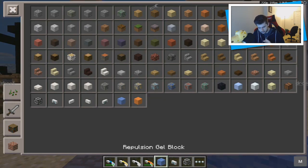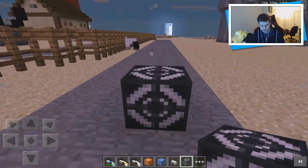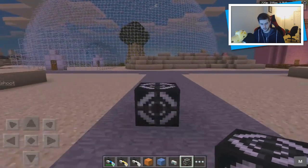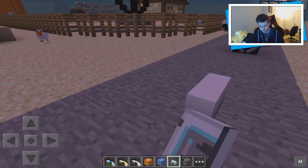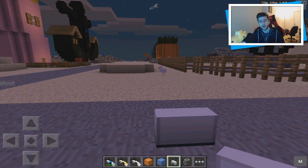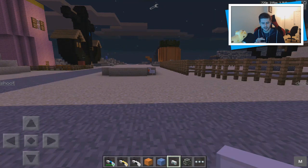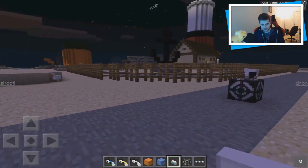We've actually got a repulsion gel block, and we've also got a propulsion. So we're going to start off with the jumper first — it's literally like what it says on the tin. You jump on top of it and it sends you in the air. It just works exactly the way it says: jump and it's going to take you in the air. The radio — listen to the radio. They have actually got a working radio with different sounds in Minecraft. It's kind of the wrong time for me to have the music mod installed since I wanted you guys to listen to that in better quality, but it doesn't really matter too much.